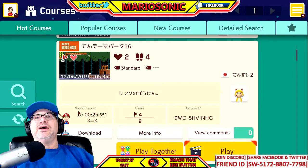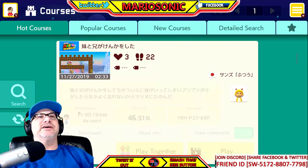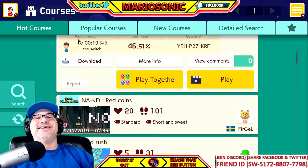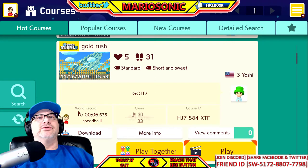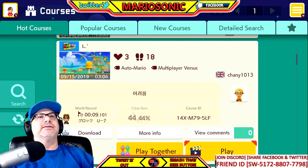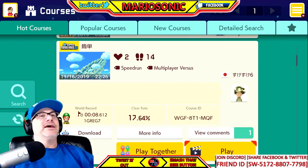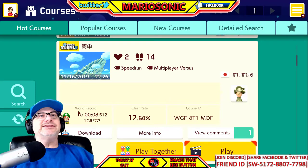The course ID for that one is 9MD8HVNHG. Let's go on to maybe a little bit harder one. I'm not used to the GameCube controller yet. 'Naked red coins speed run' - no speed runs. 'Gold rush' at 90%? Come on, give me some kind of a challenge. I think we've done this one already. 17.64% - this one's gonna be a little harder, 12 out of 68 clears. Let's go for it!